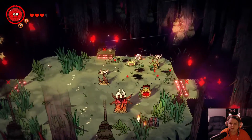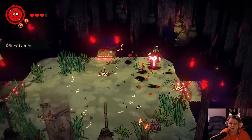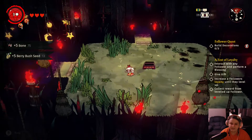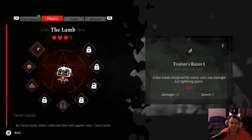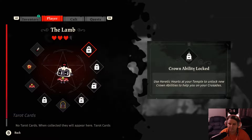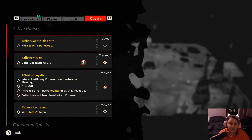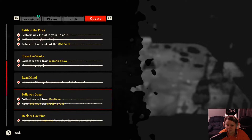If you do die — which happened to me in the demo — you only lose a portion of what you collected and then you're taken back to where your cult is. This is our inventory; if we died everything would be cut in half. Here you can see all our locked abilities, and this gives us an idea of how our cult is doing — apparently I really need to feed the followers. These are our quests, and those are all the ones we completed.